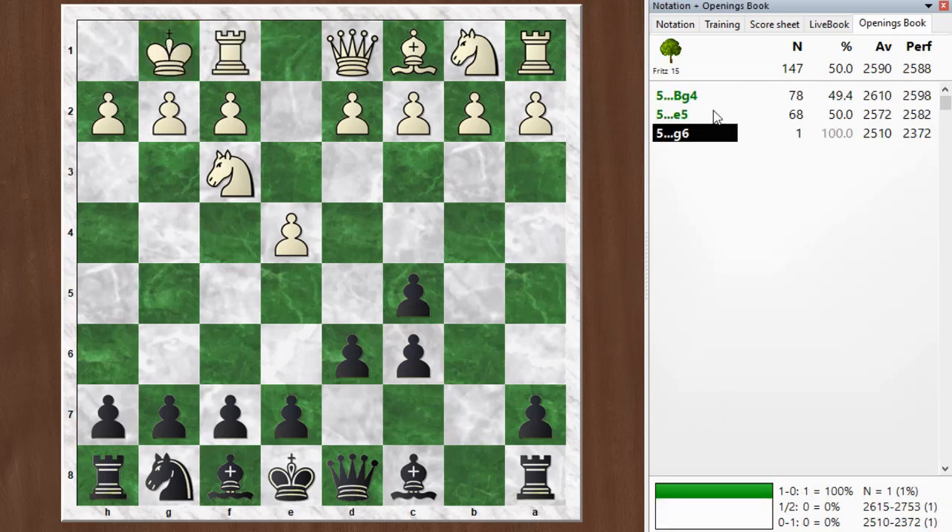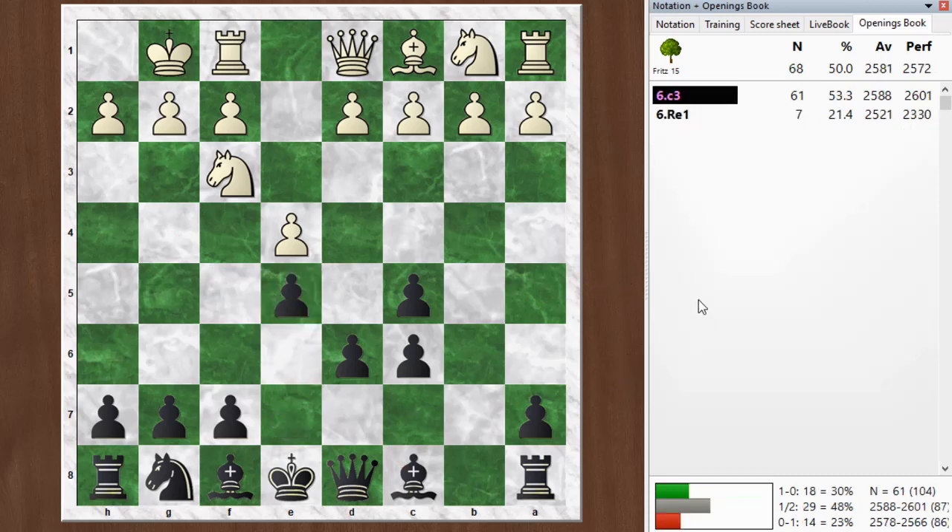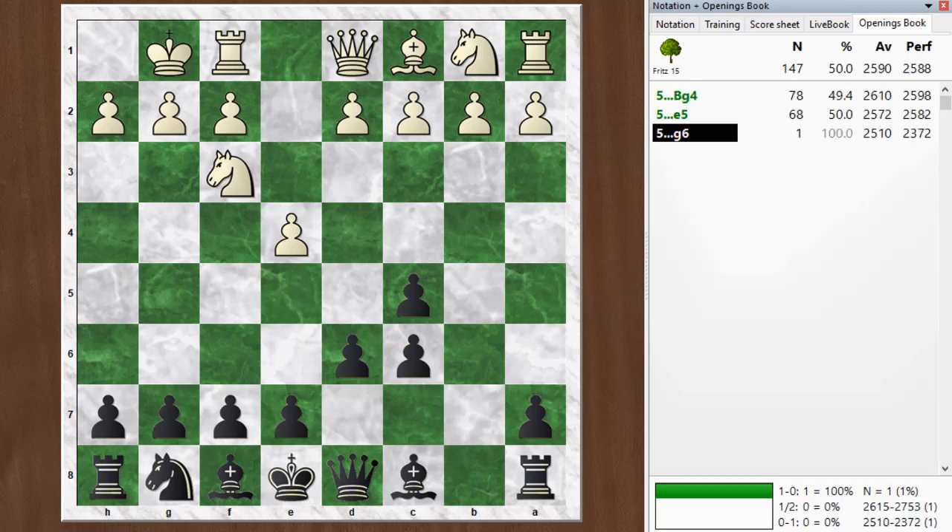My next move is probably a mistake. There is this kind of threat of e5, and he plays it in the game. The opening book suggests bishop g4, which pins the knight and discourages e5. Or playing e5 myself, which just totally blocks that idea. This is actually a pretty good structure for black — it gives you a solid center. Normally there's a hole on d5 with this structure, but you actually have a pawn ideally placed to defend that. So both of those moves make sense.